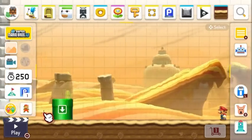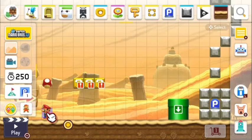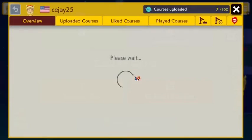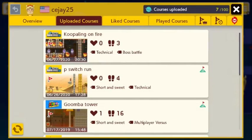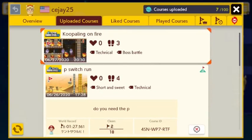Thank you guys so much for watching. This was very fun — this is not easy. Right now we're gonna show you guys the code if you want to play this. The course ID is 4SNWP7RTF. If you liked this video, make sure to smash that like button, hit the subscribe button. We are on the road to 40 subscribers, and remember there's over 70% of you not subscribed, so make sure you subscribe. See you in the next video!